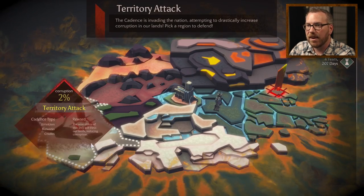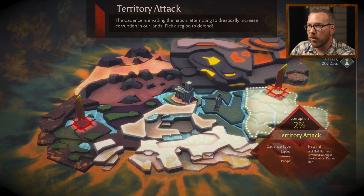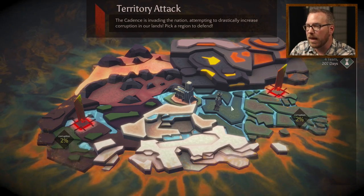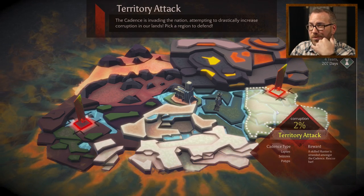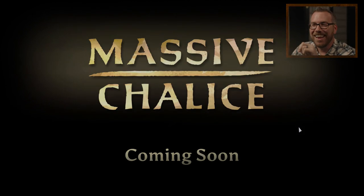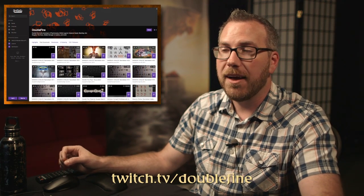You can see these two regions being attacked — both at two percent corruption. By winning a battle you'll reduce corruption in that area, and there are random rewards for completing battles too. I'm going to choose the outer marsh region because if that falls the Cadence will start eating away at the inner marsh region where my Keep is. In the full game this is the gameplay loop: you respond to one of these attacks, fly into the capital, choose your heroes, and deploy them into the next tactical battle.